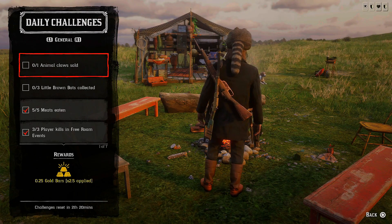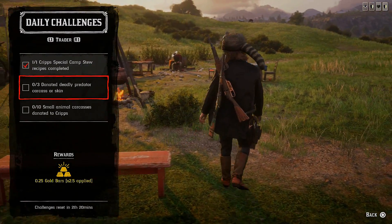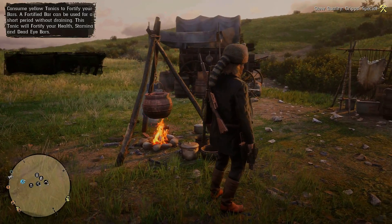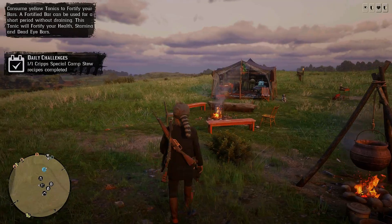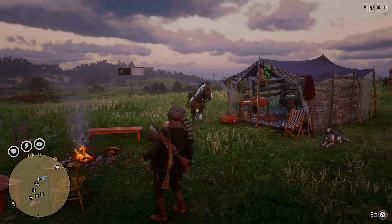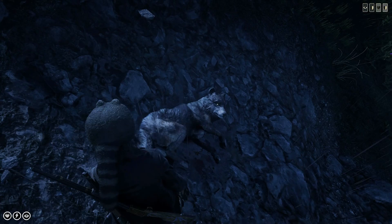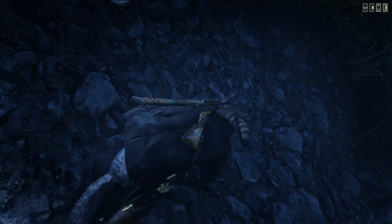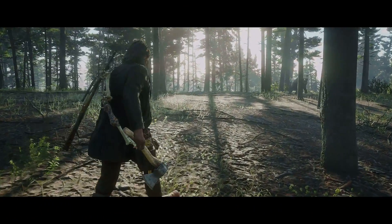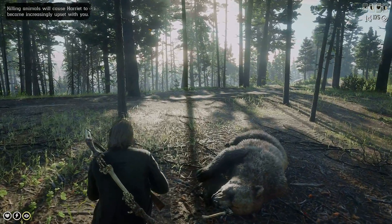Next daily challenge is three donated deadly pelts, carcasses, or skins. I had a grizzly bear pelt on my horse before the free roam event but now it's gone. So obviously you have to donate grizzly bear pelts, wolf skins, or alligator pelts for that. The easiest option: just go to the Blue Water Marsh area, skin some alligators, and take them to camp. Cougars and panthers will also do.